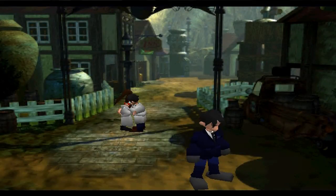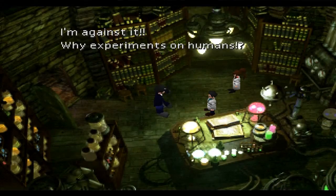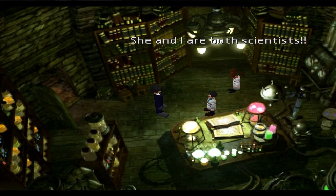Vincent looks super emo right there with his haircut. And that looks like a young Hojo, right? If she's happy, then I don't mind. I'm against it - why experiment on humans? She and I are both scientists. After that, a child was born to Lucretia. The child's name was Sephiroth.